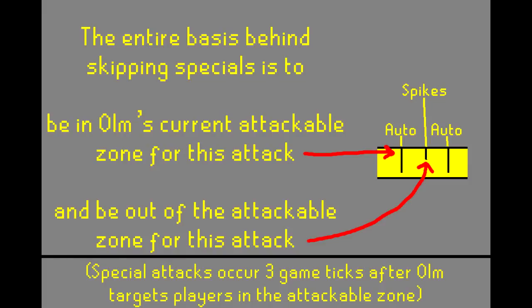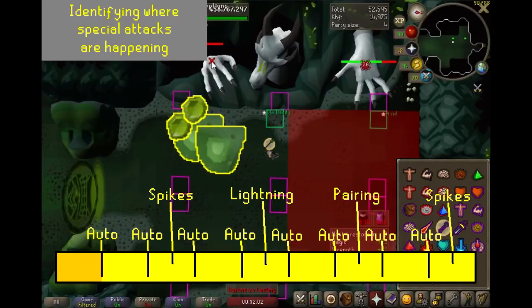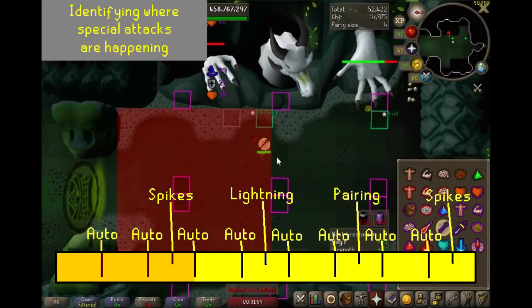After looking at the zones, remember this: the entire idea is to be there in the attackable zone for the Auto that happens before the special, and to not be there when the special is supposed to happen. Let's take a look at what it looks like when the attack cycle is happening on the melee side. There is an Auto, no special. There is an Auto, special. There is an Auto, no special. Auto, special.